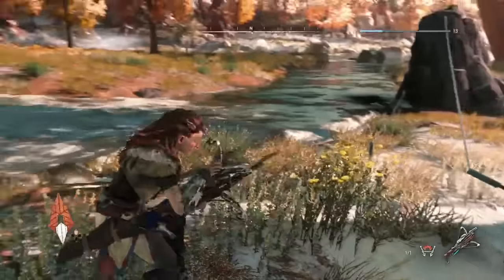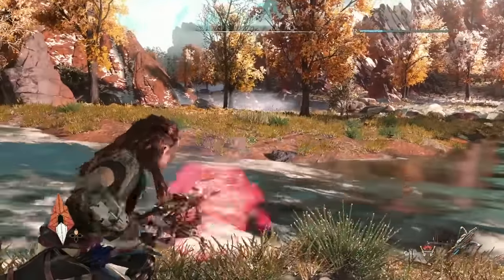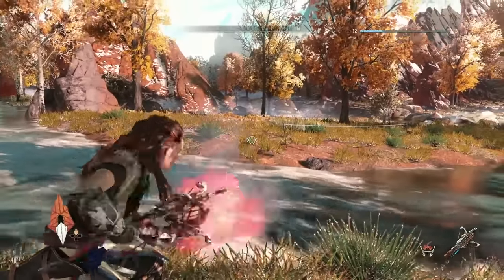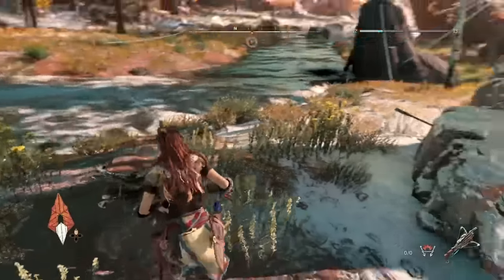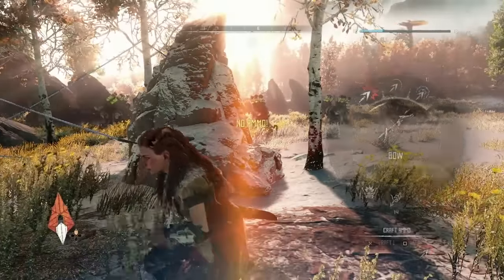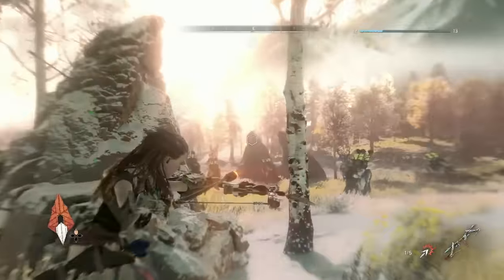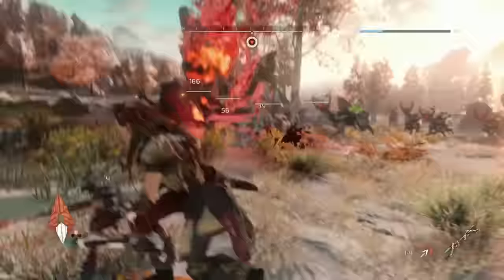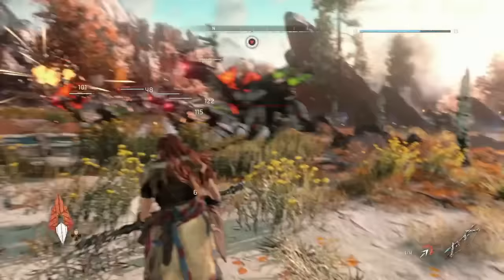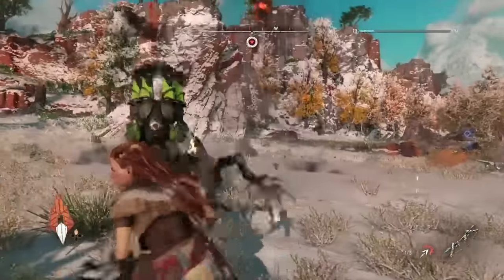For her, the best way to make sure this happens is to set these explosive trip wires down and try to find a way to force the grazers into the traps. We're going to set down a couple of these traps and try to create a distraction. The machines in Horizon Zero Dawn do have herd-like activities, and here we have a species defending itself — these grazers allowing a couple of them to stick around to fight Aloy.